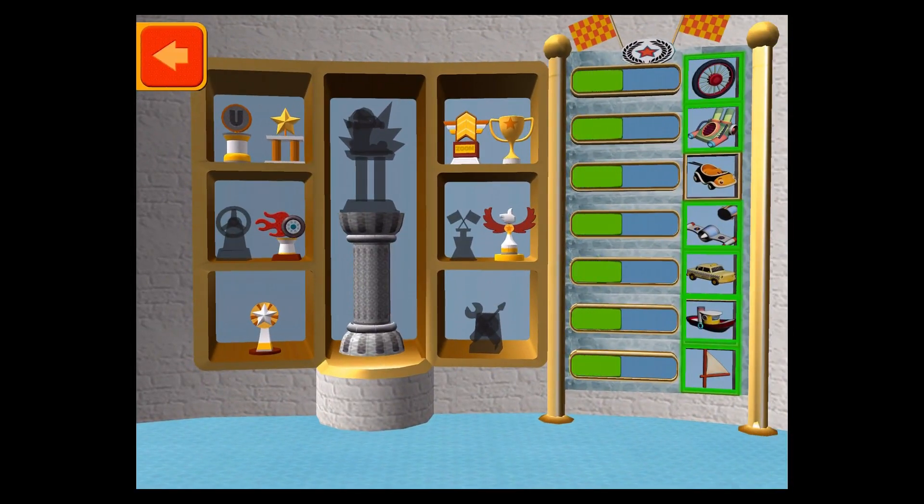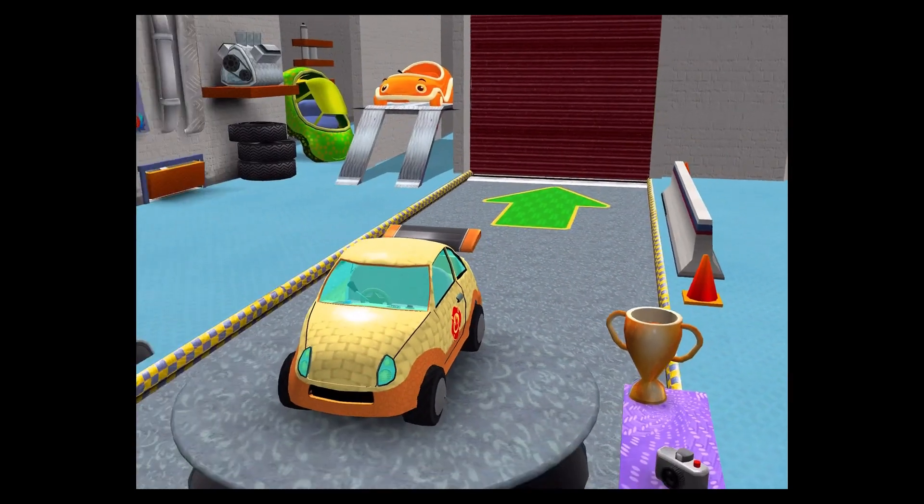This is your trophy room. You can see the trophies you've earned and check your progress unlocking new car parts. That's so cool! Tap a trophy to see it up close.